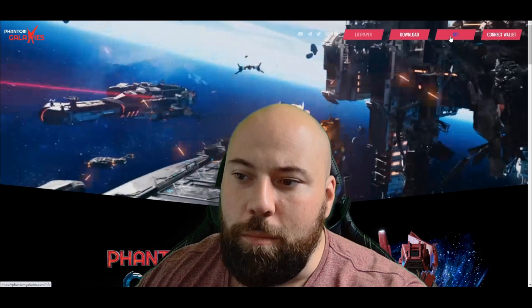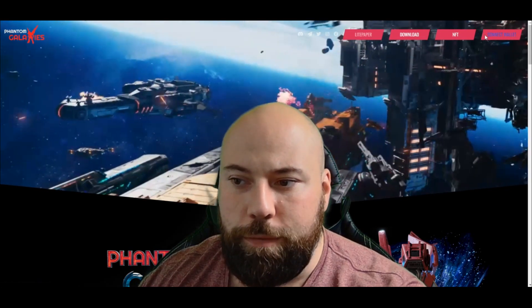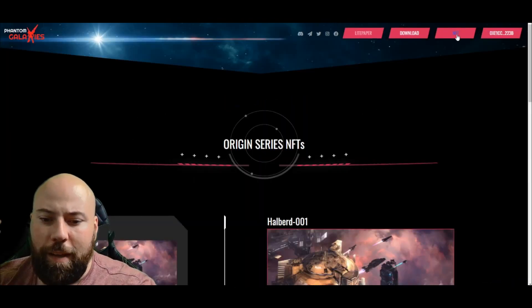What's good, tube viewers — your boy Chugs here again, looking at Phantom Galaxies. This is a quick guide tutorial on how to claim the NFTs in their new system. All you do is go to phantomgalaxies.com and connect your wallet first. Once we have our wallets connected, we go onto the NFT page.